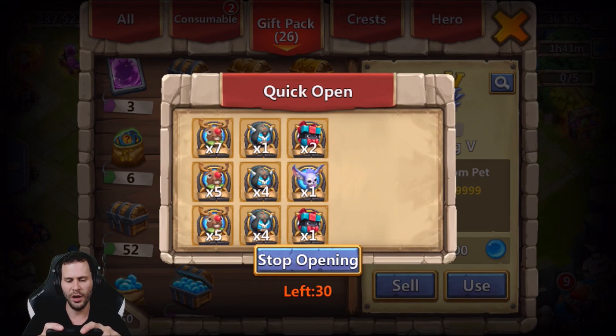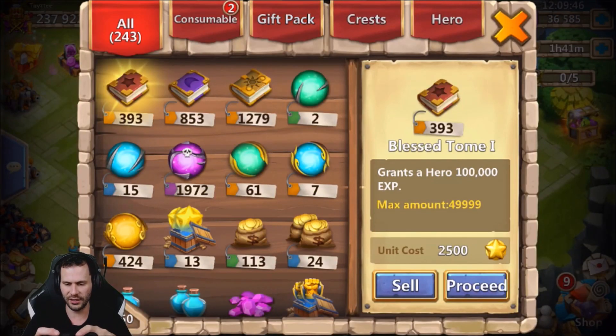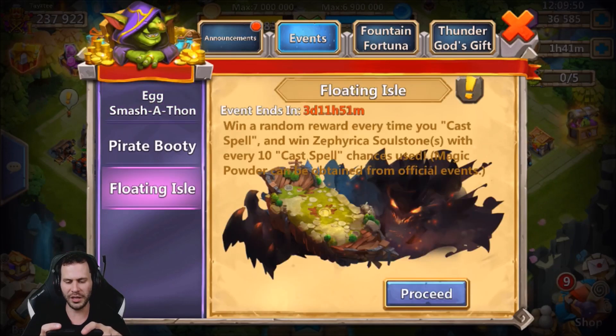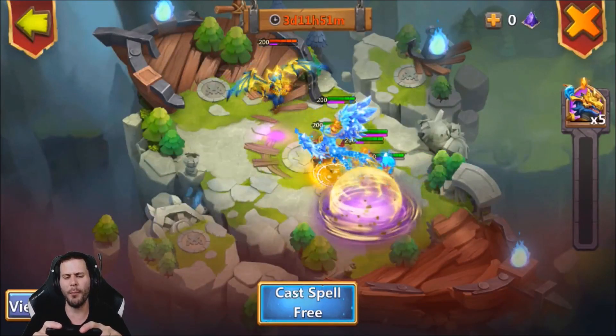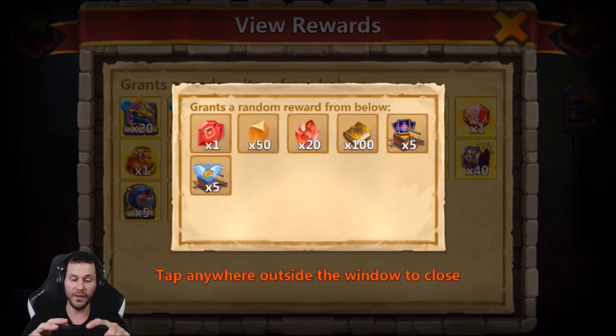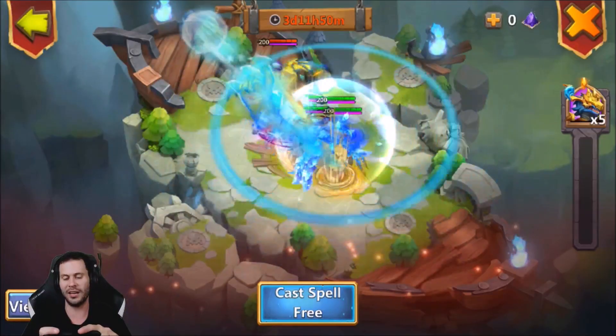Let's get into Floating Isle and then the 1,500 Gem Roll. First we'll do Floating Isle, then the 1,500 Gem Roll, and then I'm going to roll until I get an Enchantment Level 5 from the Enchantment Chest. The main thing I'm cheering for from Floating Isle is definitely the Prime Insignia Pack 9. Either one of those chests I would be so happy with — super clutch. I really don't want to see any Soul Stones.